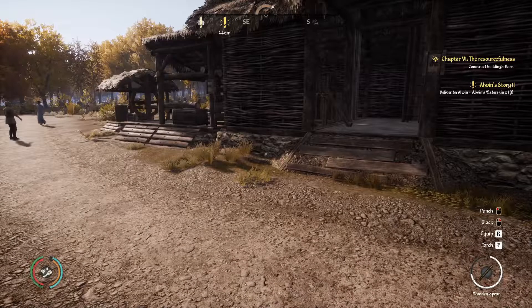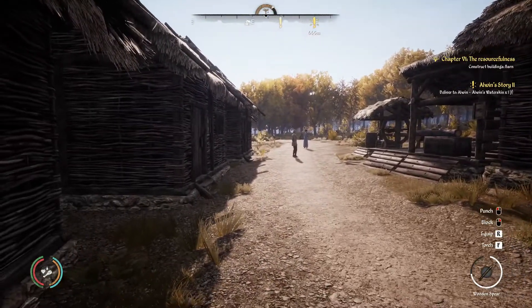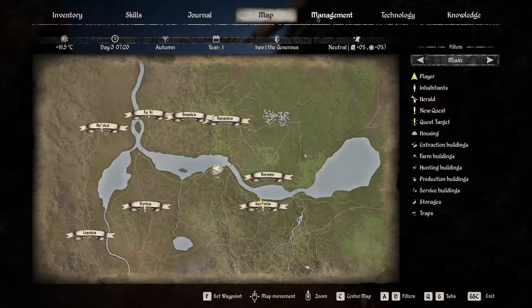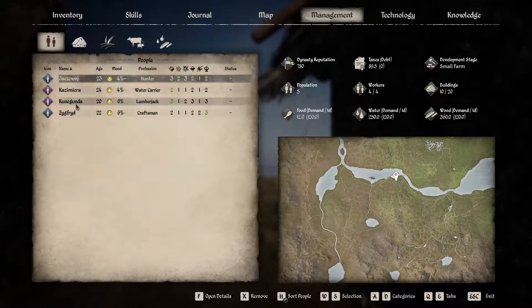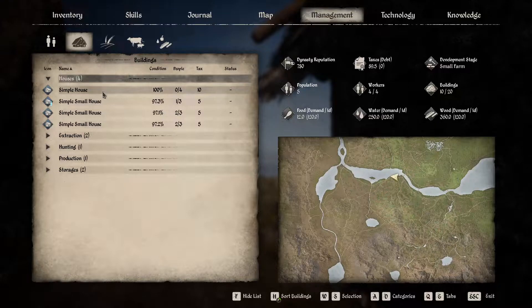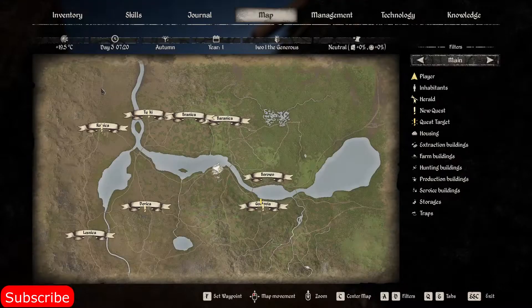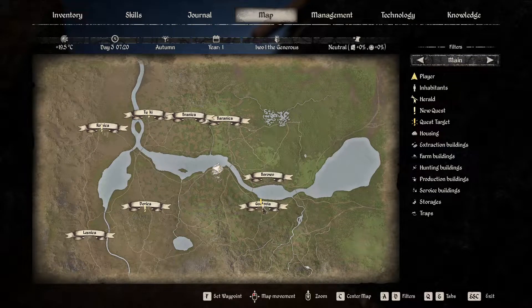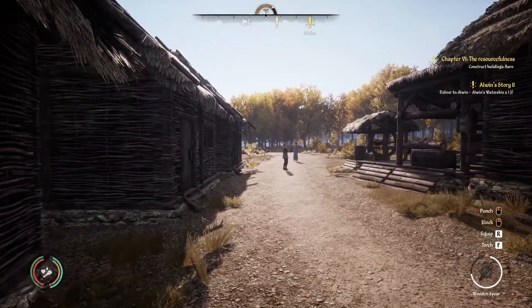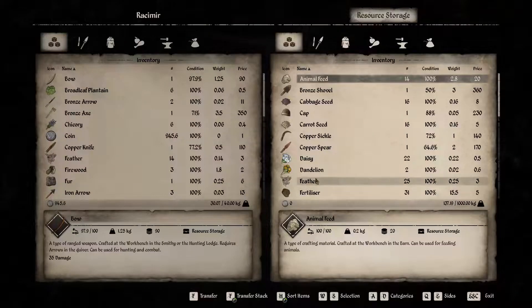Hey there, it's Padmulsen and nice of you to join me for yet another episode with Medieval Dynasty. Although we still have a very small dynasty, I think there are quite a few things that we can do. For instance, we have a house to spare now because we completed it last time, so we might get an extra family in if we can find the right people. First let's go to Gustovia, because then we can deliver Alwyn's water skin and make him happy. And of course it helps to finish a quest.